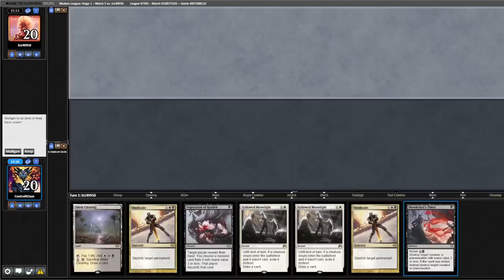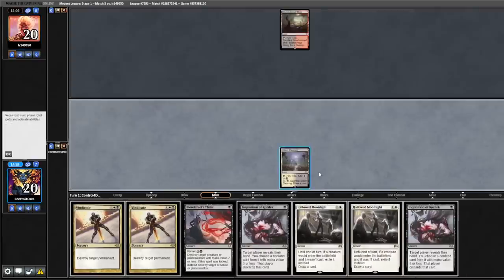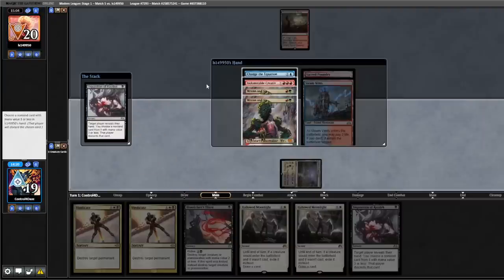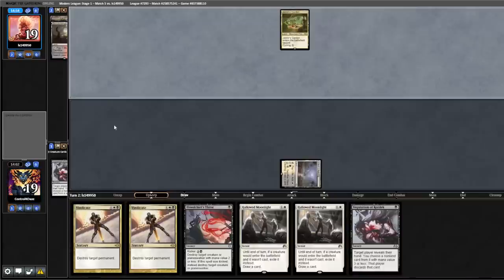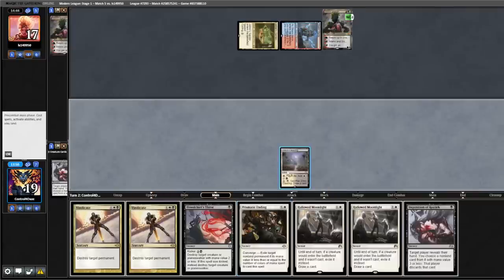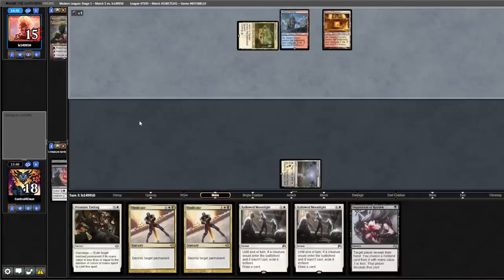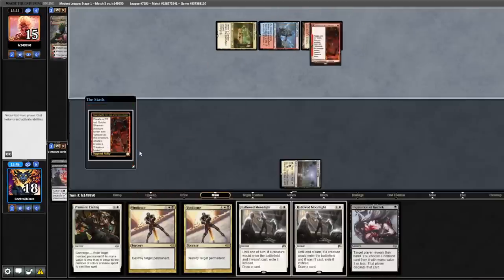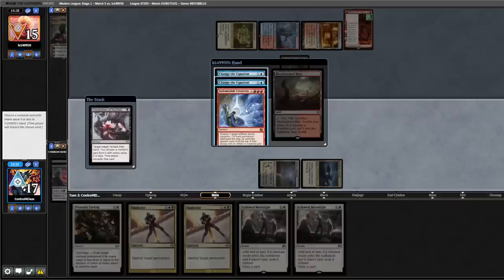Game three — we're back. This is a sketchy keep but we're going to keep it hoping to pull another land. Second Inquisition — lead on one of those. A little unfortunate — double Wren and Six. We take one of the Wrens, dump the other one next. Opponent plays Wren and Six into play, land into hand — we didn't draw a second land. Blood Chief's Thirst the Wren and Six. Opponent plays Sacred Foundry into a Fable. Back to us — drew a Triome, play that out, Inquisition and take the Creativity.